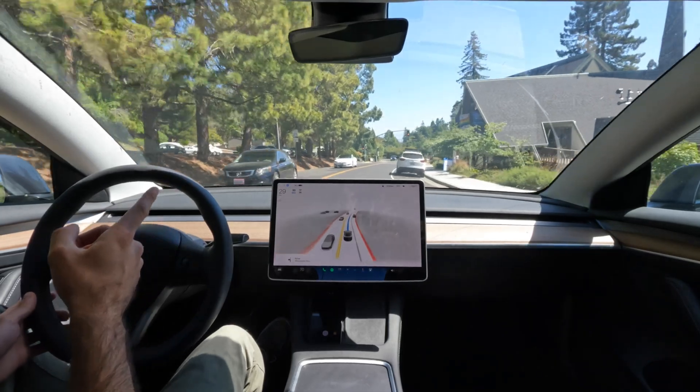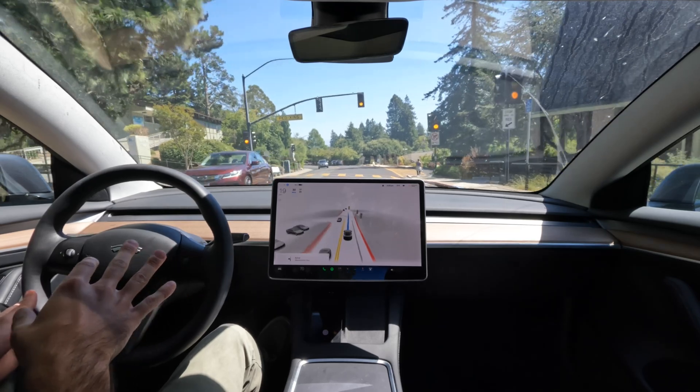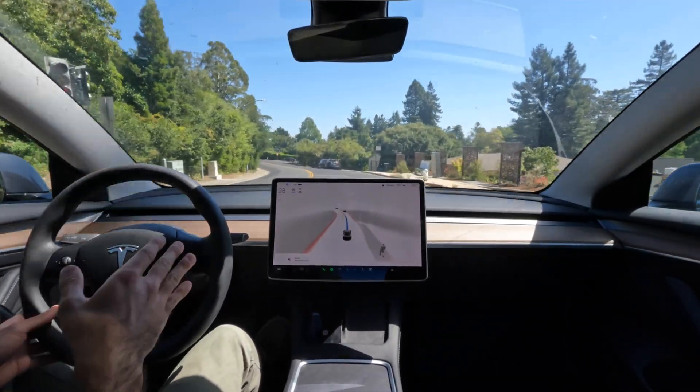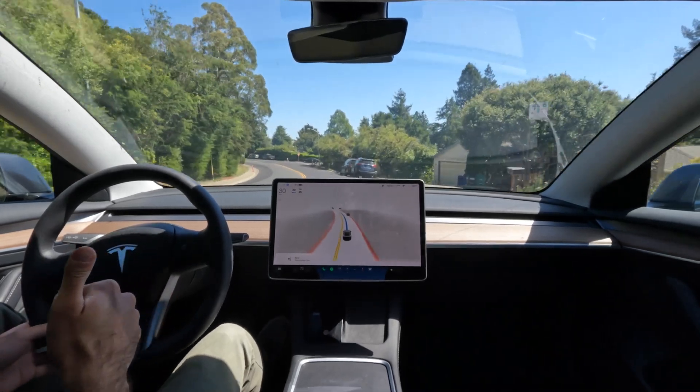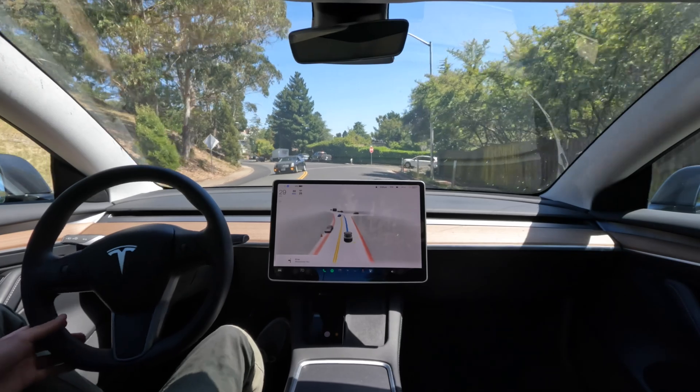Coming up to the yellow light — is it going to stop or go through? It slowed down, which is exactly what you're supposed to do, saw no one was crossing, and then continued on its way. That is beautiful behavior. That is really awesome to see, so cool.